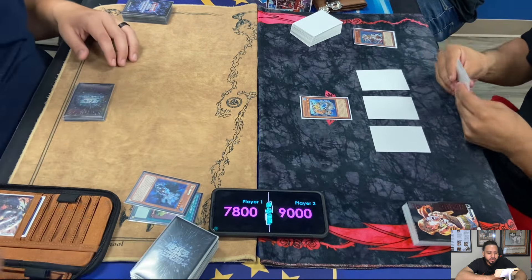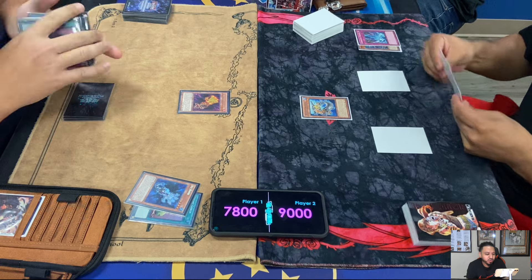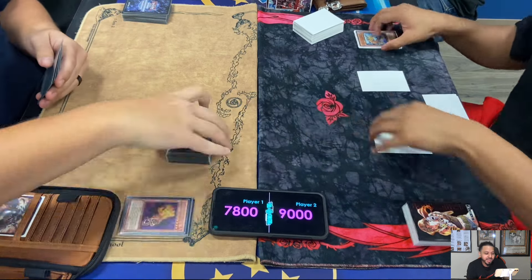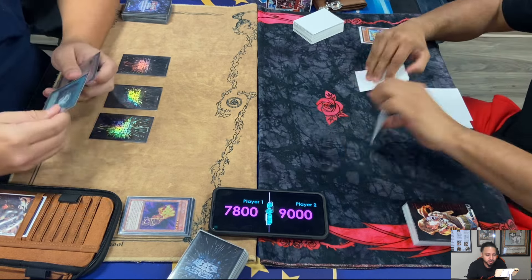It's been 10 years. So here he attacks into the Abyss Pike and activates Ice Hand. The Fire and Ice Hand - if they're destroyed in your possession by your opponent's card, for Ice Hand you can destroy a Spell or Trap, then Special Summon a Fire Hand from your deck. Fire Hand destroys a monster.